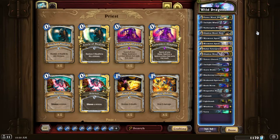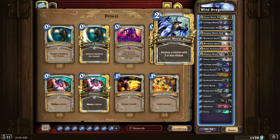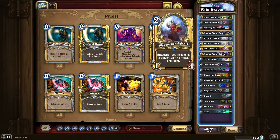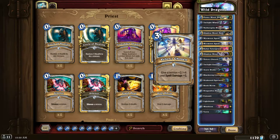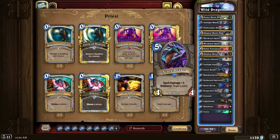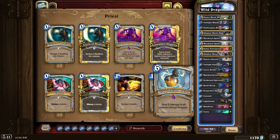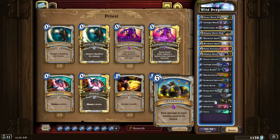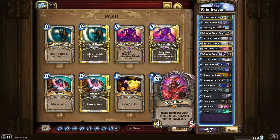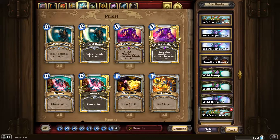For my Wild Dragon Priest, I'm probably going to remove Ysera and put in Kun because he's just too good, though if he gets pulled you lose a lot of value. I've updated the deck — the Shield and Whelps package stays the same. I added Kabal Talonpriest — too good a three-drop. I removed one Velen's Chosen, hoping one will be enough. Added Drakonid Operatives — they're a must-have. I swapped Chill Maw for Light Bomb.